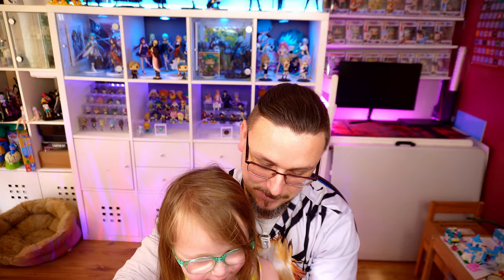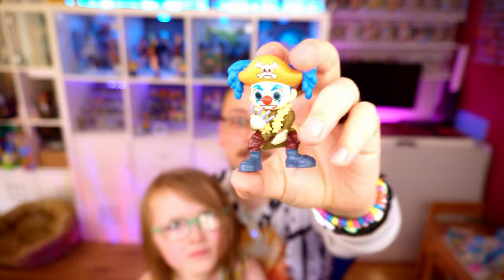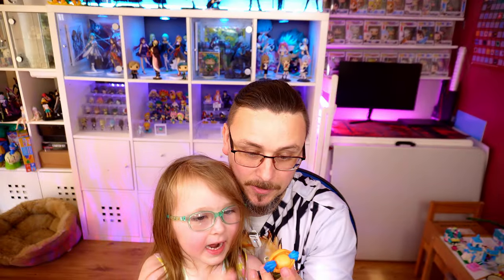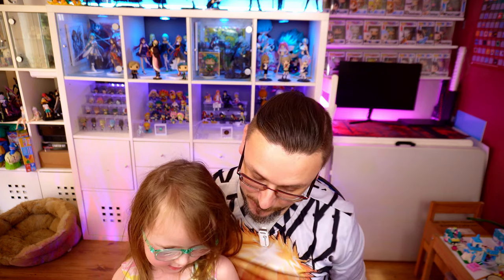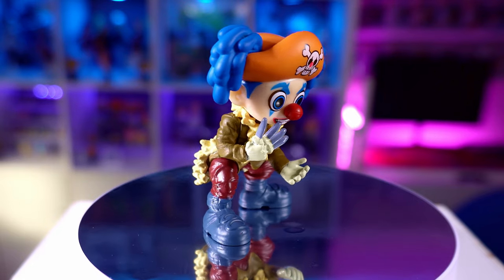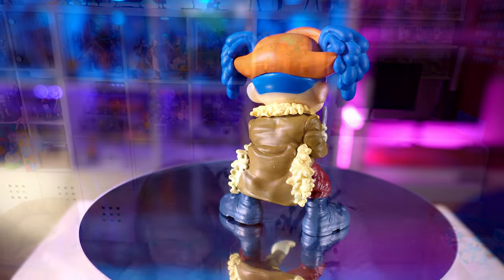My turn to pick — and we've got Buggy! That's what I wanted. Buggy and Dracule Mihawk were the two that looked like they had the most detail. You can definitely see a lot of detail in Buggy: his transfers, his hat, his little knives, the rest of the garment, and of course his big red nose. He's very bright — nice bright hat and bright hair. In the series, you can't mention his nose because he gets very upset about it. Four for four — can't complain.